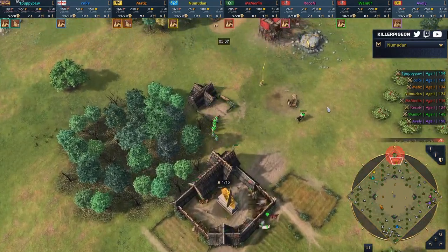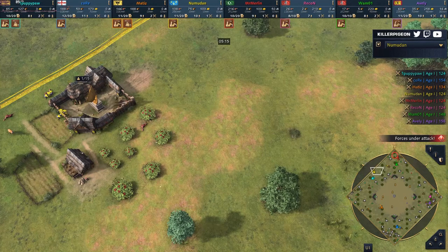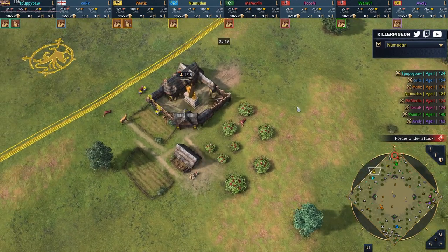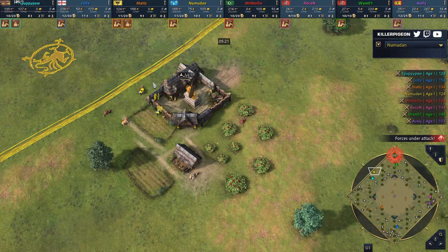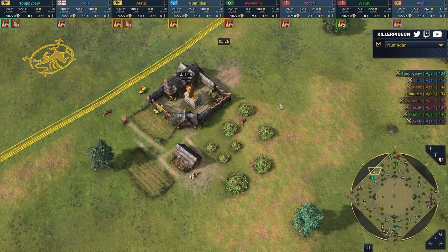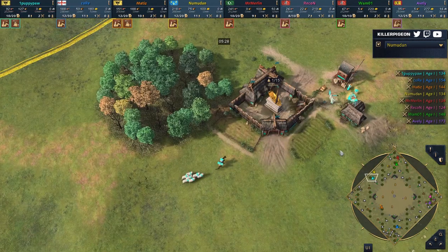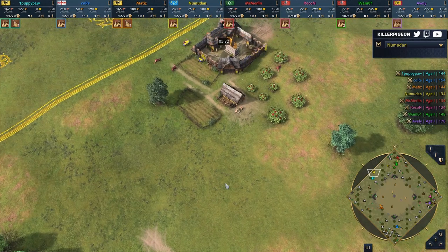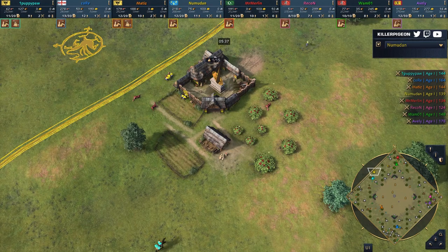In theory, it should be better than just the full Mega Random, because the Mega Random, like, is in the name — maybe it has a little bit less competitive integrity. Welcome one and all, looks like we are caught up. As you can see, we've got a lot of familiar faces. We're going to have Puppypaw in the teal as the HRE, and his next door neighbor, just a screen away, is the return once again of Numudan, playing in the yellow as the French.